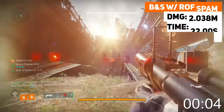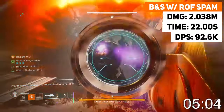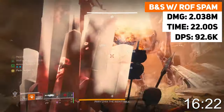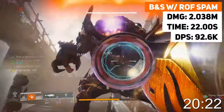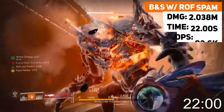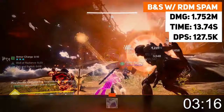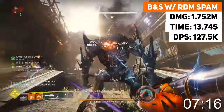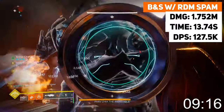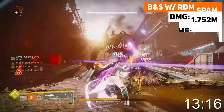For rain of fire, you do get 2 dodges with Icarus Dash, so after that second dash I also re-proced bait and switch and got a free reconstruction round. This was 2.038 million damage in 22 seconds flat, which is 92.6 thousand DPS. And then finally, with RDMs and no re-proc, I shot all nine rockets in a row, which was 1.752 million damage in only 13.74 seconds, reaching 127.5 thousand damage per second.